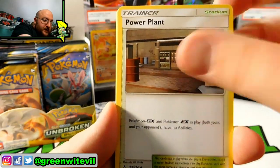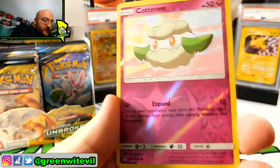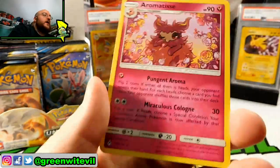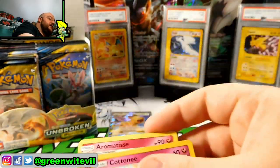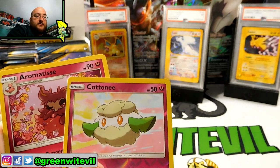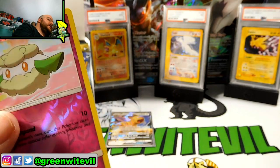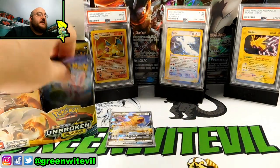Frogadier, Beastbringer, Powerplant, Spritzy, Glickitung, Venonat, Spearow, Jigglypuff, Reverse Cottony, and an Aromatisse regular rare. Nothing doing out of that pack there. We actually got a Spritzy and Aromatisse in the same pack — pretty funny. Trying to keep everything organized like I always say; it's easier in the long run when I'm trading cards in.